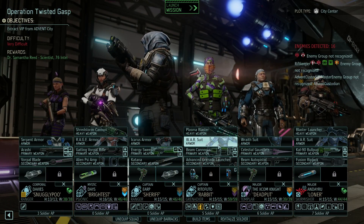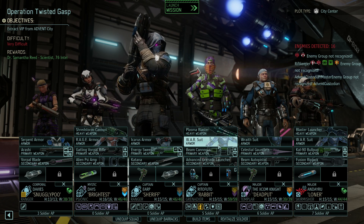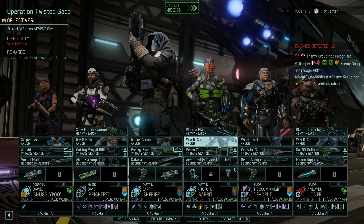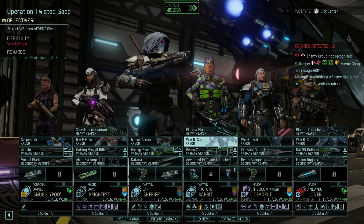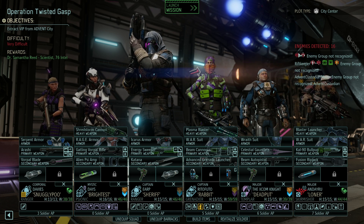Hey everybody, welcome back to XCOM's Operation Twisted Gasp. We need to extract a VIP from the Advent City — very difficult mission, it says. Very difficult, Christopher Odd. You've got to be very focused. Don't make any mistakes. Make sure your squad is perfect, all of your guns are equipped, your bullets are there. Don't forget anything. Just have a great time out there — you're going to do great.